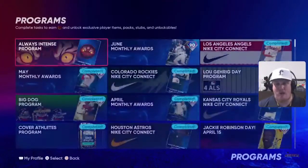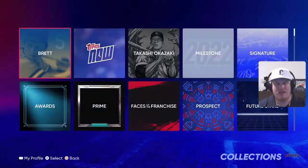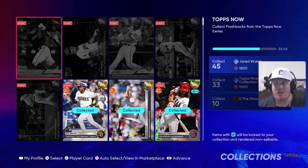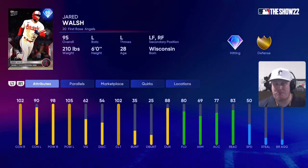Speaking of Tops Now collections, we have a new collection reward. Head over to the collections, then into the Legends and Flashbacks in the Tops Now program. If you collect 45 players, you're going to have the chance to earn a 95 overall Jared Walsh item. It's a first baseman that can play the corner outfield positions. Look at the contact and power for this card — very usable with decent arm strength and arm accuracy out in the field.